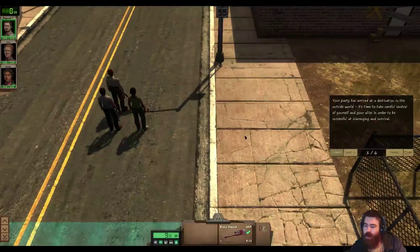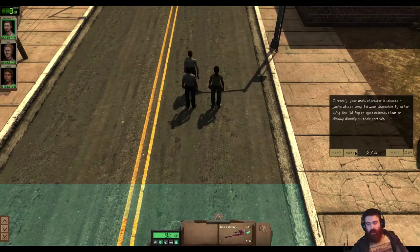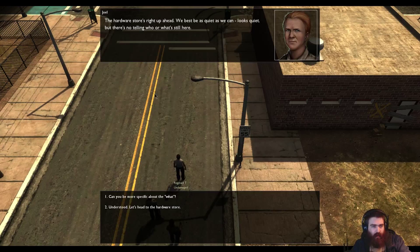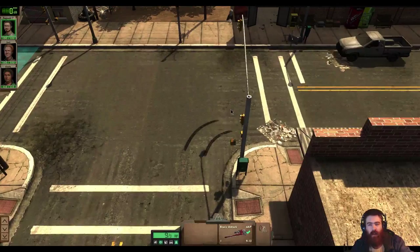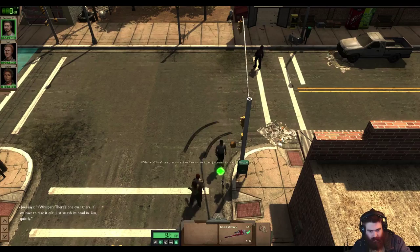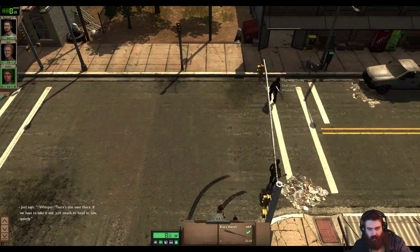Your party has arrived at a destination in the outside world. Time to get careful control of yourself and your allies in order to be successful at scavenging and survival. So basically, how this works is it's real time up until you find a zombie. There's a hardware store. 'Dead folks — they don't see too well, but if they hear you, they'll be creeping right up on you.' Your allies will follow you at a fairly safe distance — it's a little bit annoying. Hey Anita, you're much better at fighting.